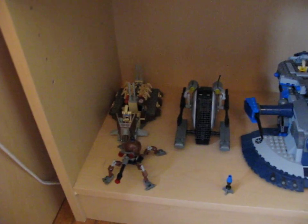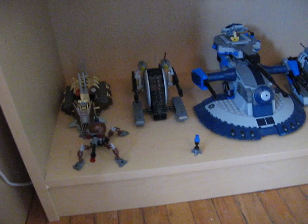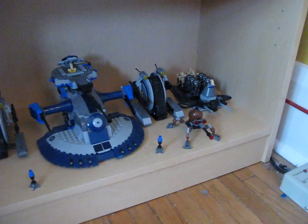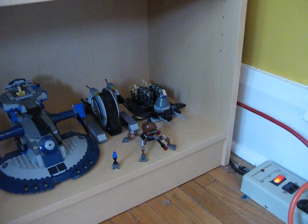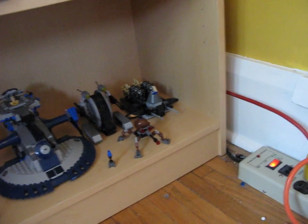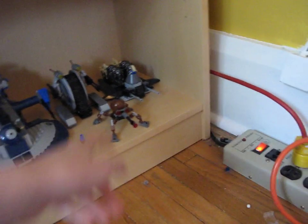Down on the very bottom shelf, we have a Droid Carrier from 1999, a Dwarf Spider Droid, Corporate Alliance Tank Droid, AAT Corporate Alliance Tank Droid, and a custom-built Droid Carrier — it's actually somebody else's design that I modified a little bit — and then another Dwarf Spider Droid.